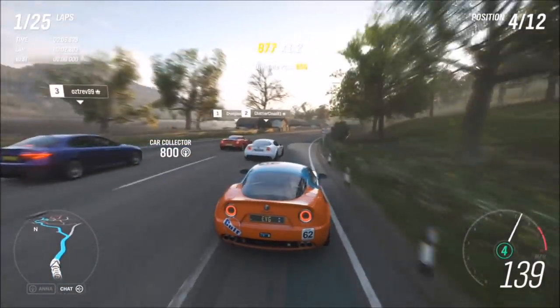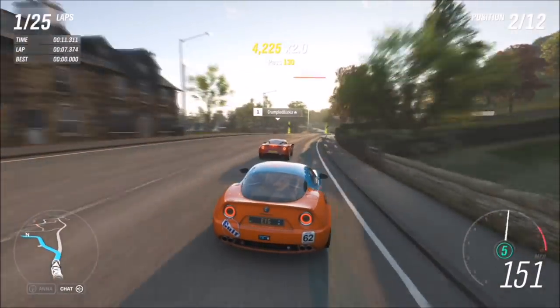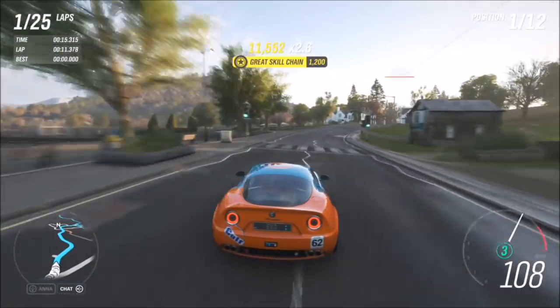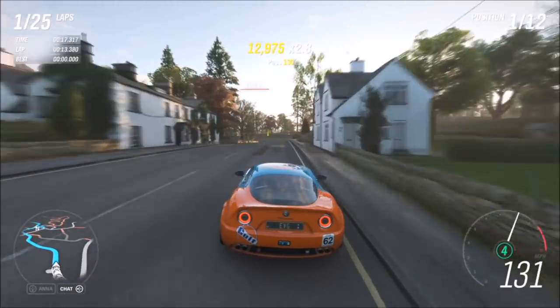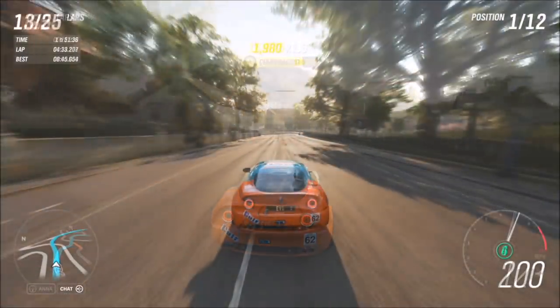I went with the 8C because it's probably one of the better ones, tuned to X class — the faster the better, since it means you'll get the race over quicker. On average, each lap took me between eight minutes 39 seconds and eight minutes 50 seconds. Overall, it took me three hours and 45 minutes to complete 25 laps of the Goliath.